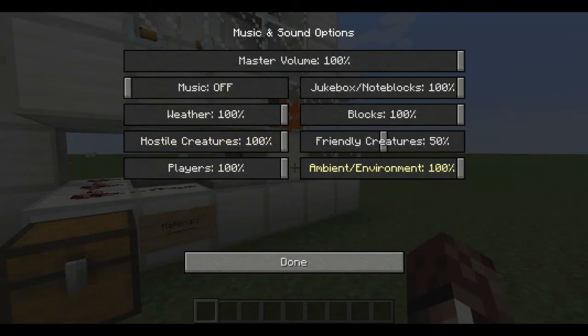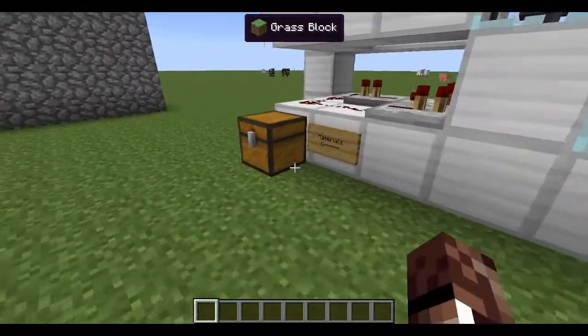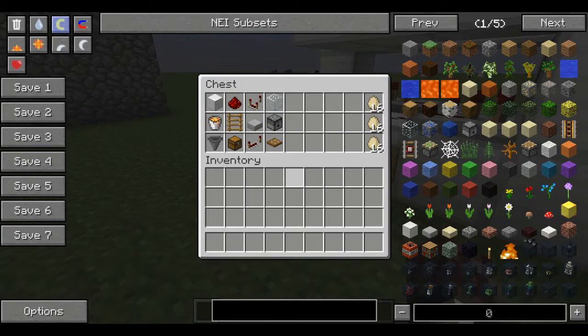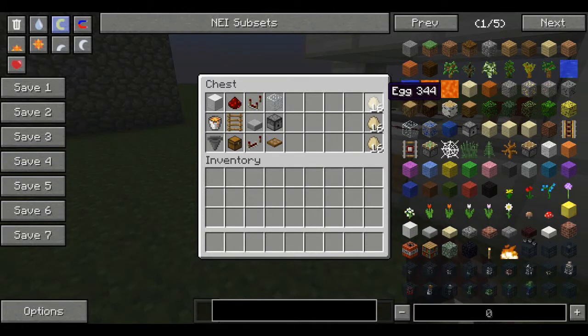Let's go into sound here and turn off friendly creatures, because those chickens are quite loud and annoying. So, in this chest are the materials that are used in the actual structure, and over here are the materials you will need to get the chickens.